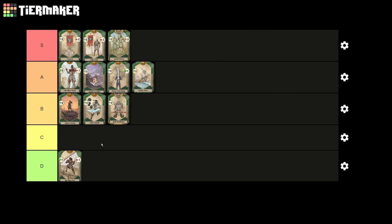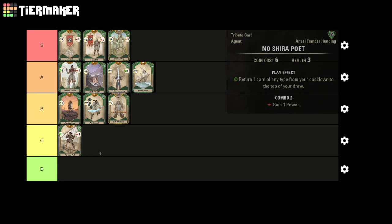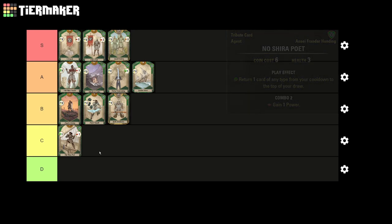Moving on to the final card in our tier list today, we have No Shira Poet. This is the base version of Helseera Hurled, and only allows you to move 1 card to the top of your deck rather than 2. This is a meaningful distinction, as it means you can't force combos nearly as well with the Poet. By no means is the Poet a bad card, and moving a card like Hero's End or Ansei's Victory to the top of your deck can still have a lot of value, but we have so many options in the Ansei Hunting deck when it comes to this effect, and the Poet just ends up being the least attractive card in the deck. The card probably moves up 1 tier if you have the option to sacrifice him after use.